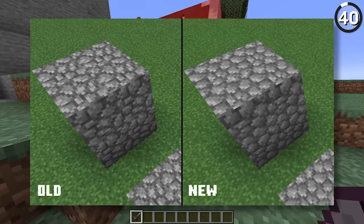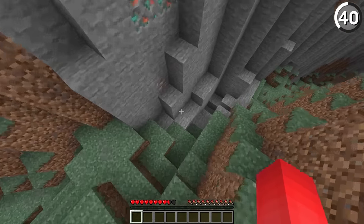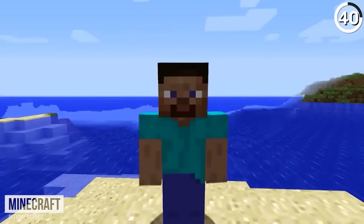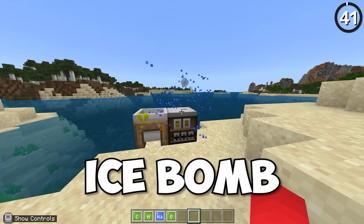While Minecraft's textures have famously changed a lot, the game doesn't just look different — but it sounds different too. Nowhere is that more noticeable than when you take damage. Whereas now we're familiar with the current damage sound effect, in the past there was that classic sound effect where Steve would grunt. As charming as that is, it's easy to understand why it was eventually removed.